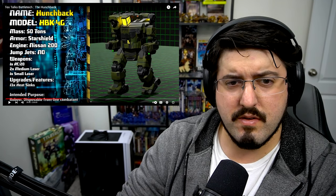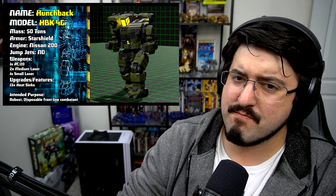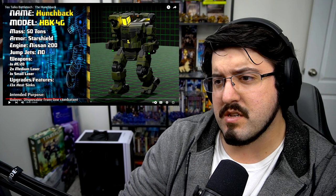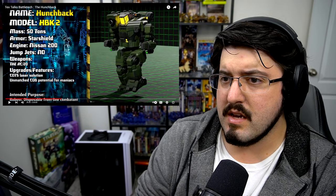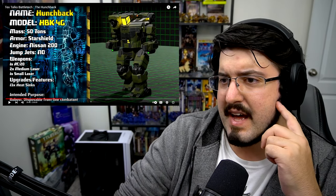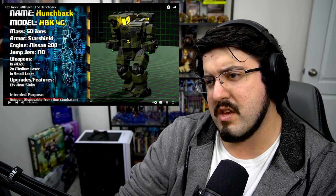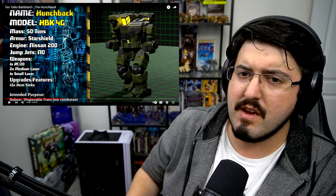The Hunchback 4G is the classic we all know: two medium lasers, one small laser, 13 heat sinks, an AC-20, no jump jets, armor - 50 tons, robust disposable frontline combatant. This is what we most associate with the base model Hunchback as it makes up the current Hunchback market by volume and is the most licensed variant. I just noticed - that's a very weird arm joint. Normally you have fibers running through it, but this one is a flat-out very robust mechanical joint with a hinge, so you could swing it here and swing it there.